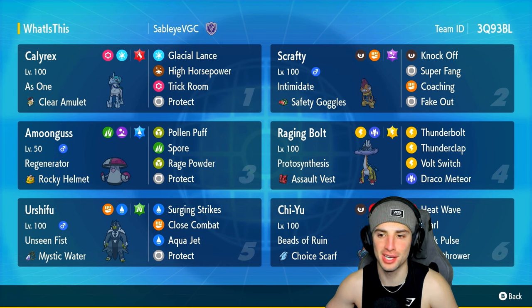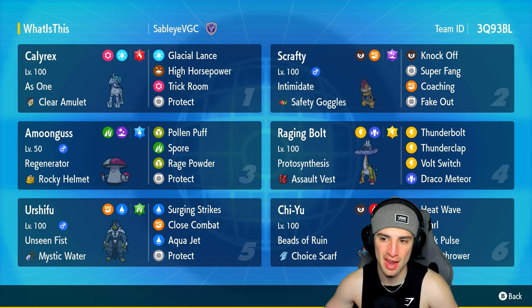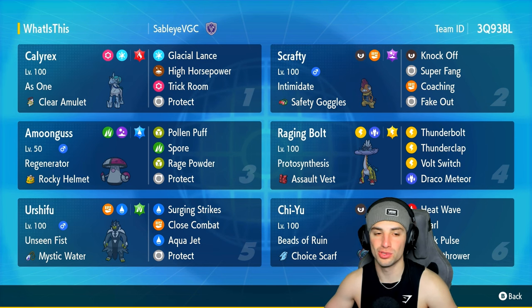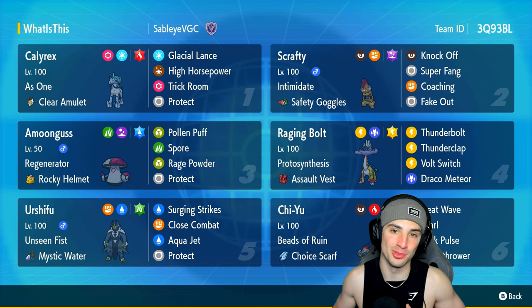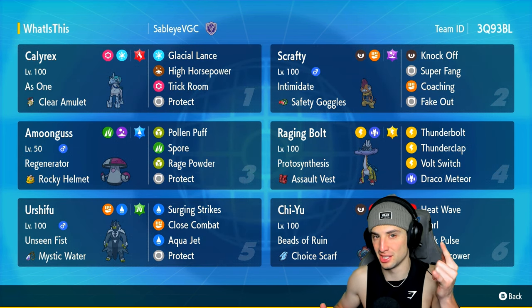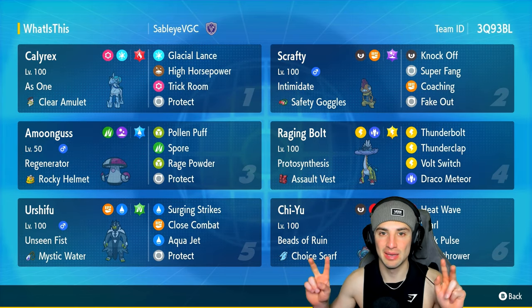Scrafty was the perfect combo — Knock Off, Super Fang, Coaching, and Fake Out. Every single one of those moves is really viable on this Pokemon, and you got to see it in today's video. Super Fang was clutch against bulky Pokemon, Coaching helped out tremendously on Calyrex, and Fake Out is obviously one of the best moves in all competitive doubles. If you enjoyed the content, don't forget to smash that like button, click the subscribe button, spread some positivity every day, and I'll catch you on the next one — peace out everybody!